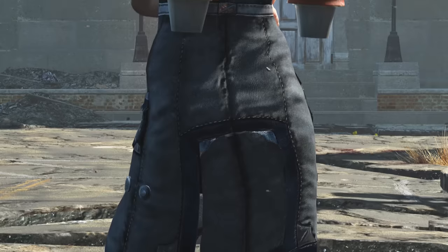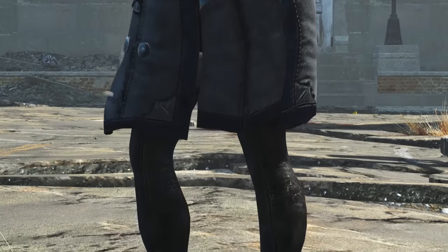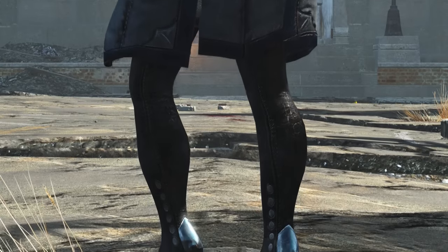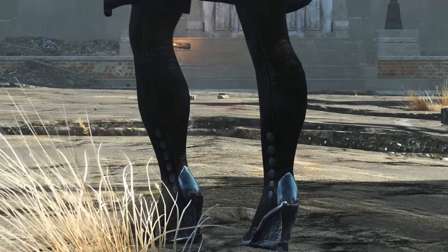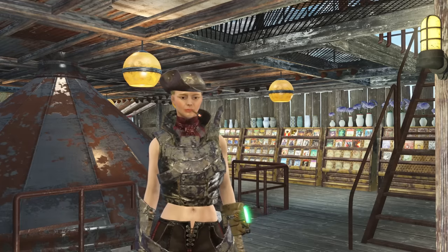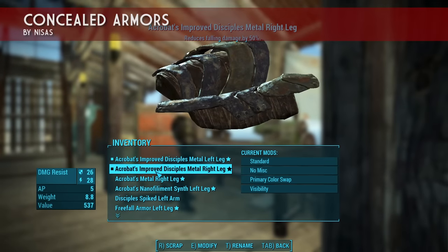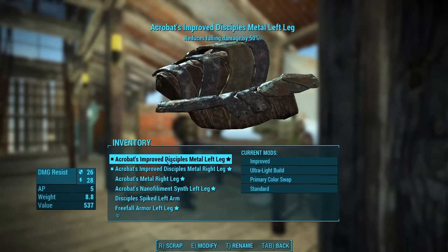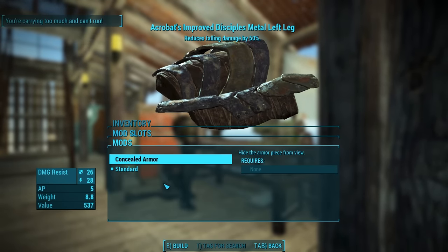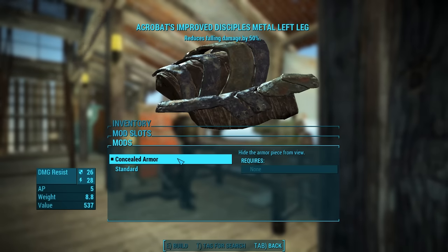On top of the uniform, my character wears Disciples Metal Armor. A fully upgraded suit of Disciples Metal Armor from Nuka World has the highest damage resist — both ballistic and energy — of any suit of armor in the game, even including Marine Combat Armor from Far Harbor. If you think the costume looks silly with armor on top of it, you can use the mod Concealed Armors by Nisa to make the armor look invisible. You're still wearing it, it's still on top of your uniform, and you still get all of the bonuses from it — it just visually looks invisible. I tend to turn it on and off sometimes.